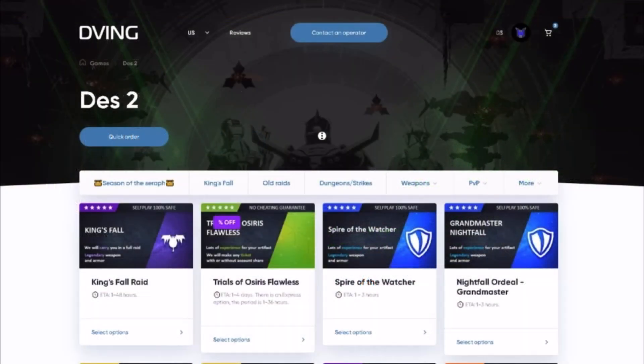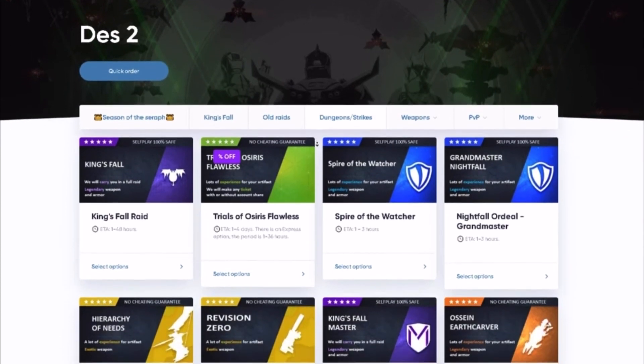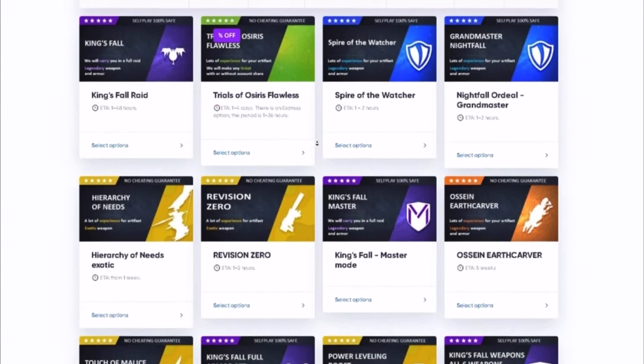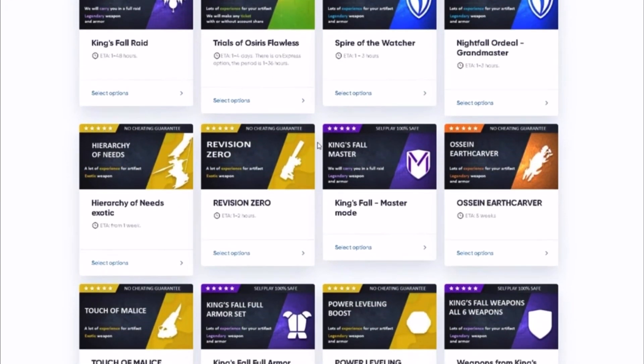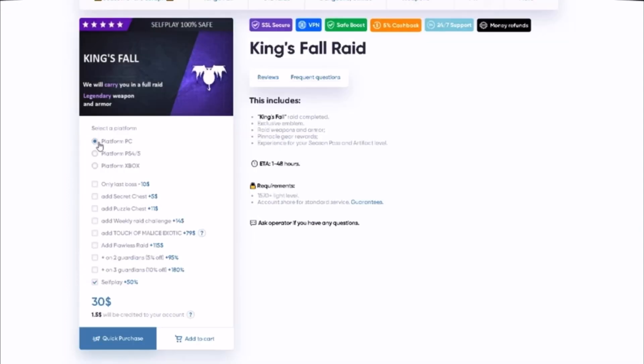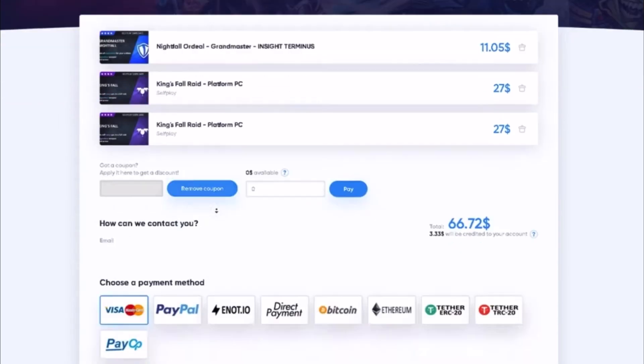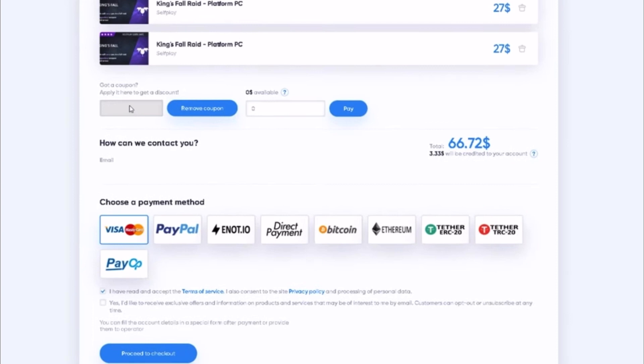Check out our sponsor. I'd like to recommend a great service: Ving.net. You can find teams to complete different activities like raids, dungeons, Trials of Osiris, exotic farms, and many more. All services can be done without account sharing — you don't need to give your login or password. To order a service, choose the self-play option, select your platform (for example, PC), scroll down and click self-play. Once satisfied with your selection, add to cart and purchase. Go to your coupons and type code HECTIC for a 15% discount on all products. Then type your email so they can contact you, choose a payment method, and check out.